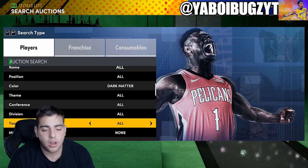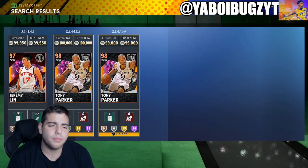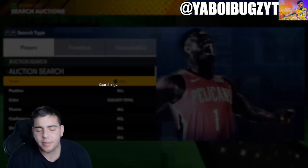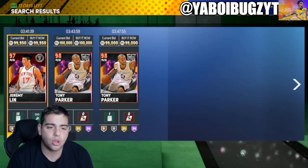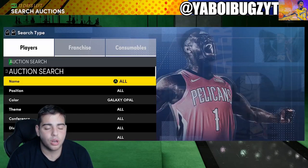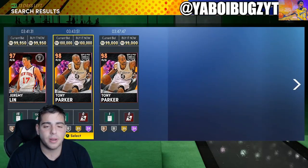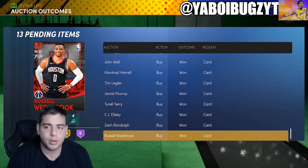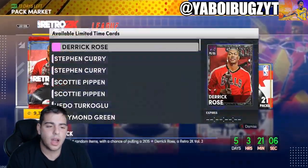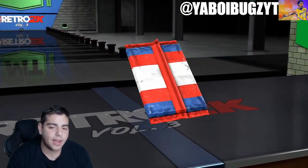I'm still trying to snipe my first dark matter and first opal — I've missed so many opals. The one opal I did snipe was Magic Johnson; I made about 40k profit. The opal filter is super competitive. If you want to make MT, you literally just have to buy players on market crash days — that is the best way to make MT. And that's pretty much all we've got for the video.